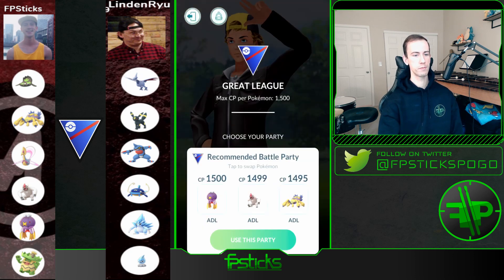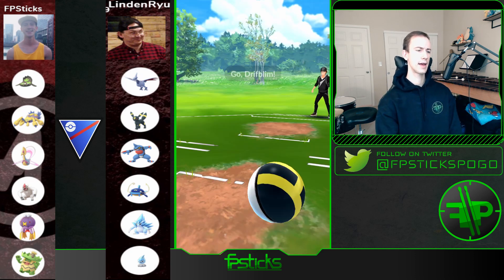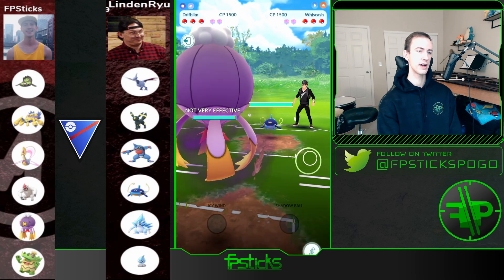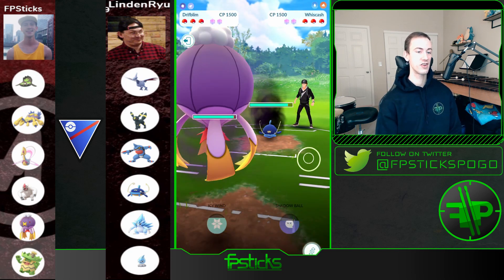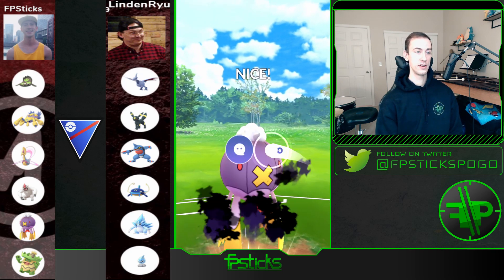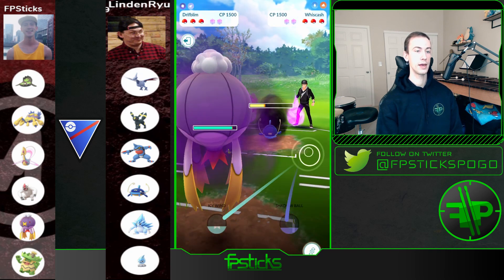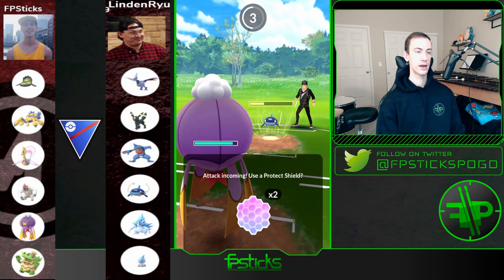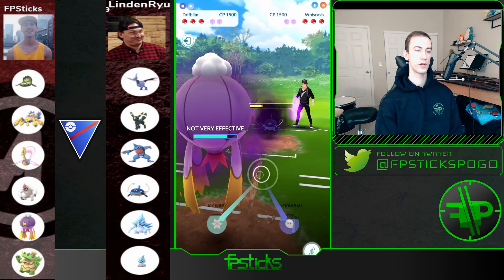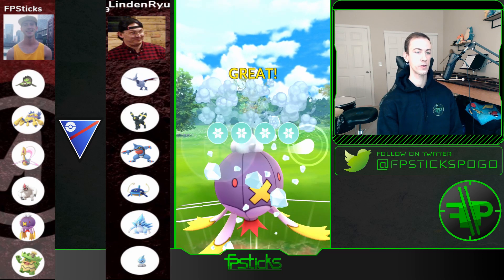I'm going to use the Driftblim lead again — Umbreon lead would be bad, Alolan Sandslash lead would be bad, but Whiscash is totally fine. This is kind of a sketchy matchup though — obviously if Whiscash lands a Blizzard it's going to one-shot me. I think I make a huge call here and no-shield it — it was just a Mud Bomb. Really good call on my part. I throw an Icy Wind which should be just enough to take out Whiscash — and it is. Out comes Skarmory — still totally fine with me.